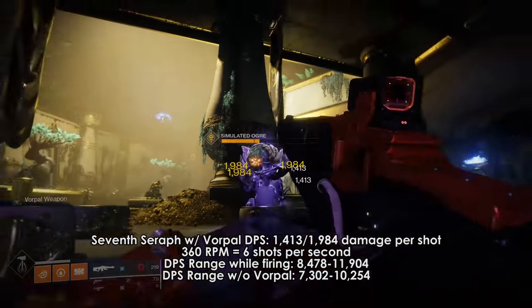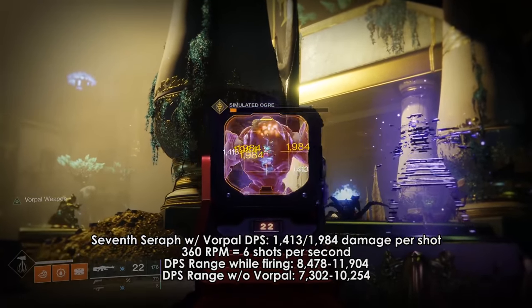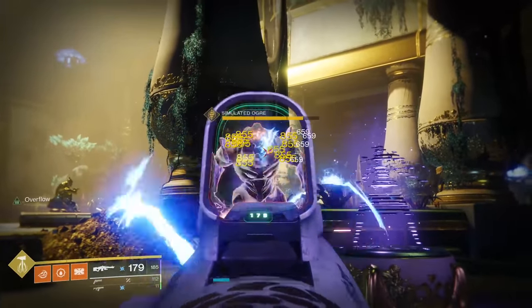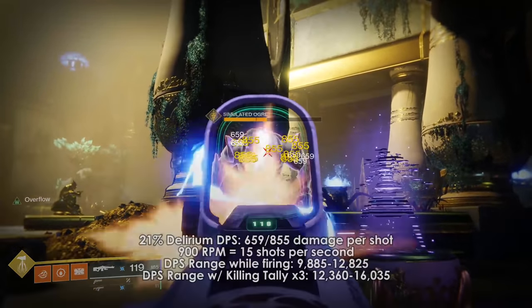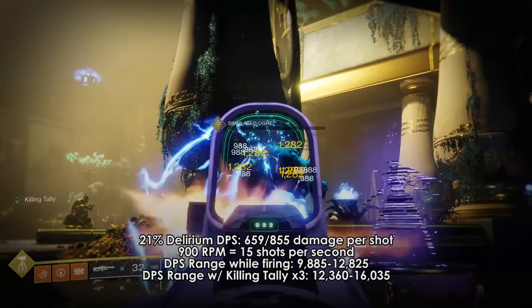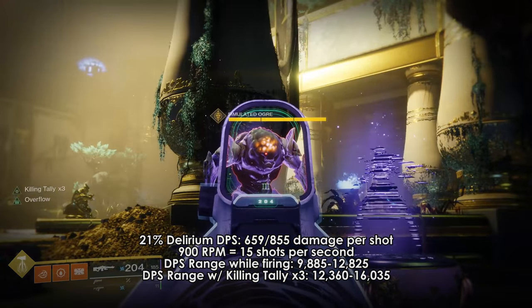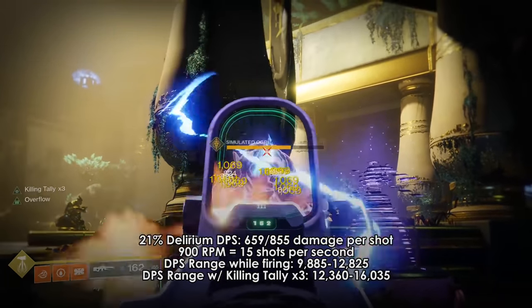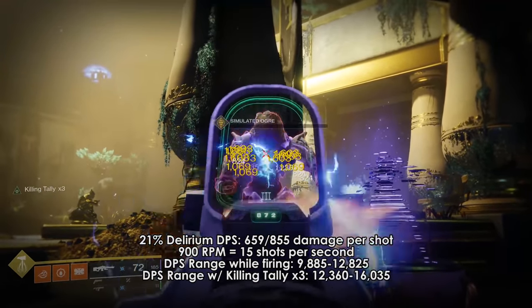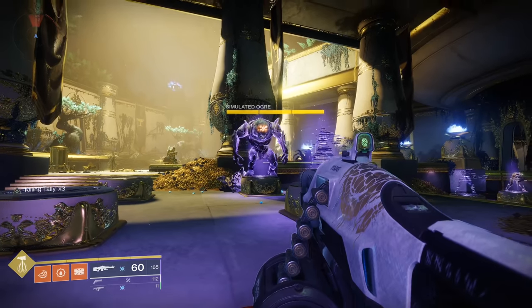However, that 7th Seraph DPS was with Vorpal Weapon. Without Vorpal Weapon, 7th Seraph lags about 10% behind Hammerhead. 21% Delirium is up next along with Edgewise, both a little ahead of 7th Seraph at 10,000–13,000 DPS. However, Killing Tally on Delirium can be stacked to x3 and stays until you reload or swap guns. With Killing Tally x3 active, DPS jumps to 12,360 and just over 16,000 — but this still lags behind Air Apparent by a couple of thousand.